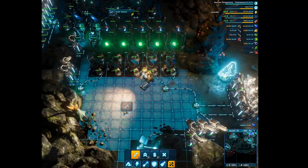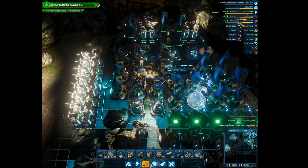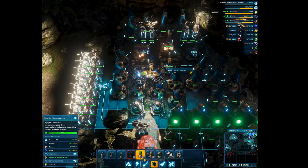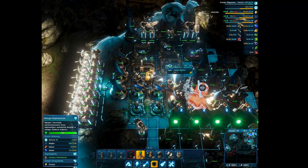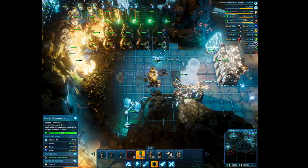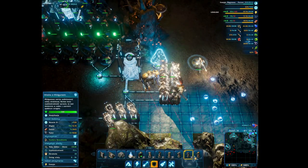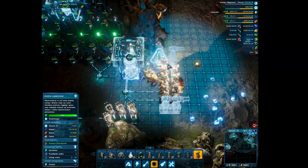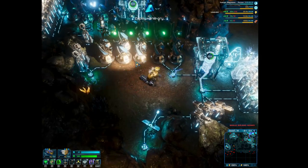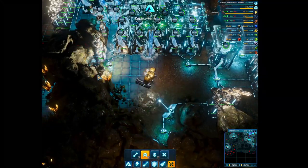I need to fix things a little — not enough plant biomass. I guess I need to build more biomass factories, but for now fixing turret number one and turret number two. And laser turrets — I remember how useful these are. Not enough plant biomass; I'll deal with this part of the episode later, but for now I want to show you other things.